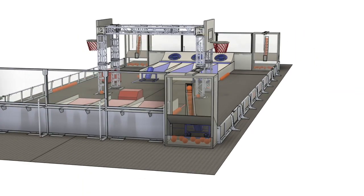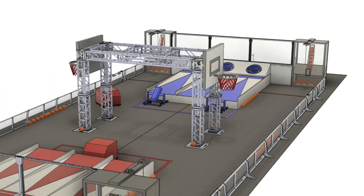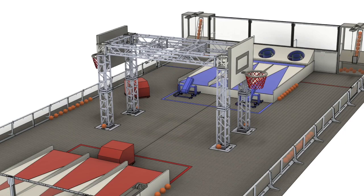In level 3, human players have the opportunity to score super globes into the hoops to score massive points for their teams. At the end of the game, alliances have to hang in the center structure to climb the leaderboard and claim victory.